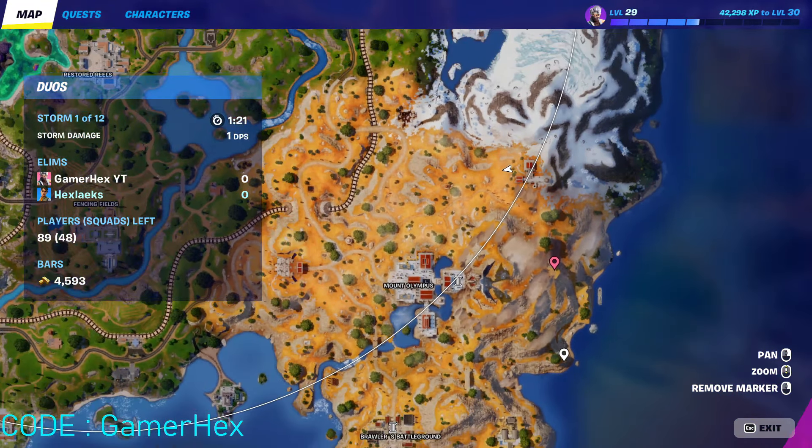The second and best method is by going into bunkers. Bunkers are only available after storm circle number 3 — they can only be shown and opened on the map after storm circle number 3. So go to any of these bunkers and start searching the rare chests. You will find at least 3 — there are 1, 2, 3 rare chests in each bunker.